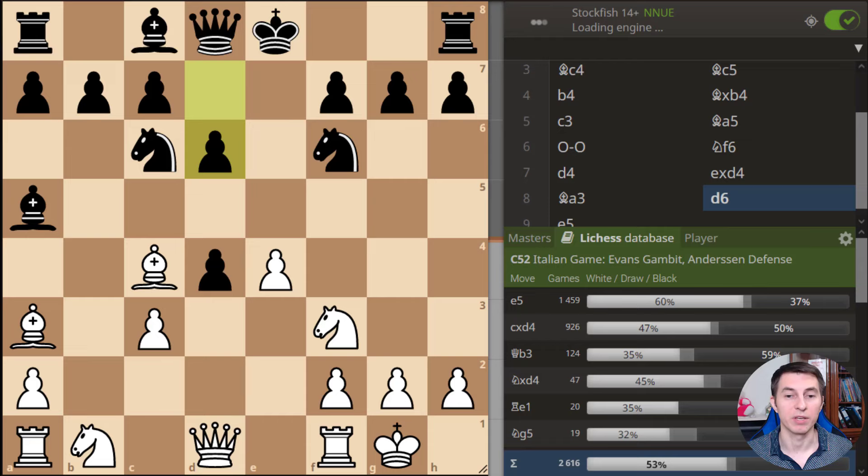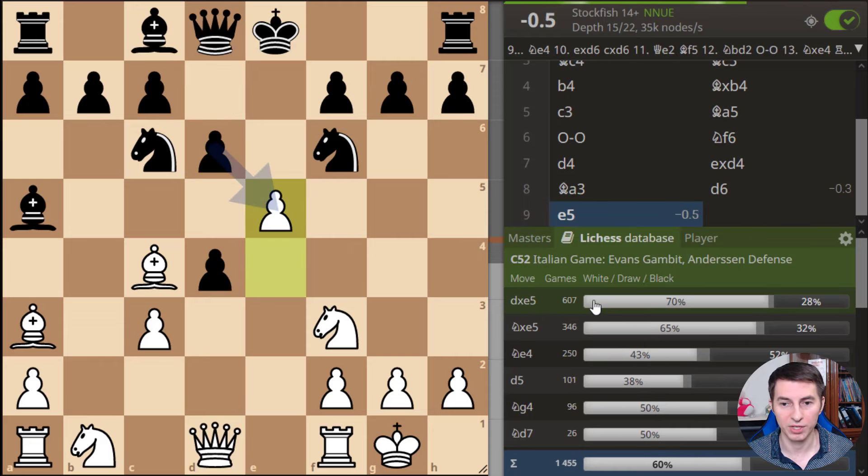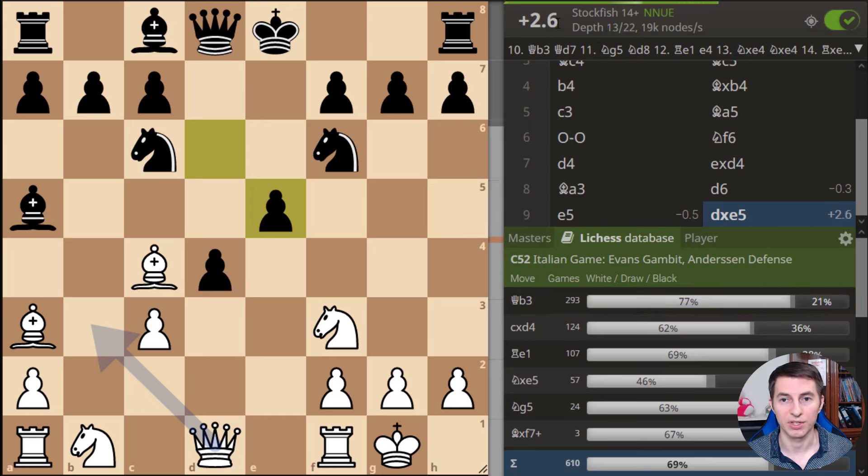Let's turn on the engine and see what Stockfish 14 says. After calculation it says it's about equal — minus 0.3, so slightly more favorable for black. But if you look at the actual statistics, after this position white won 60% of games and black won only 37%. That's why you shouldn't blindly rely on the engine's evaluation — what the engine says is different from real practice against human beings. And note: after pawn e5, the top choices for black are pawn takes e5 or knight takes e5, and both are actually losing mistakes. After pawn takes e5, the evaluation skyrockets to plus three — white has already essentially won the game by move nine.